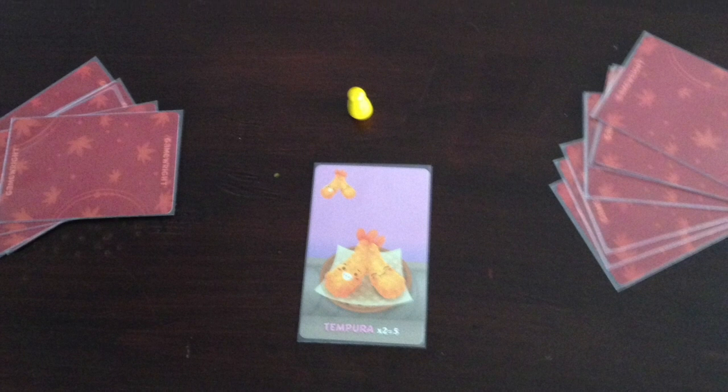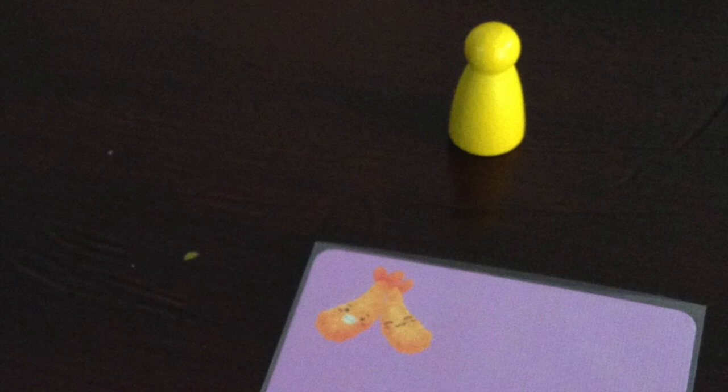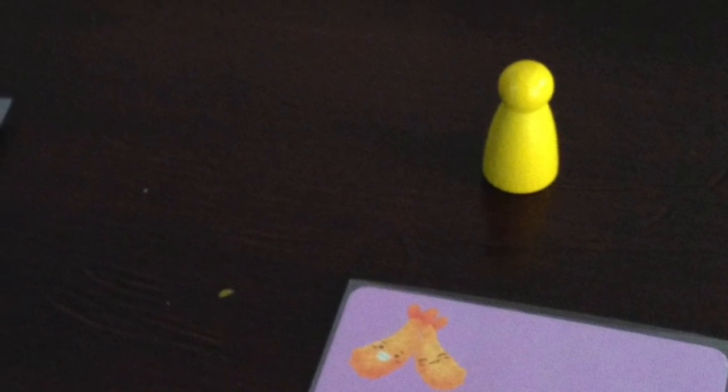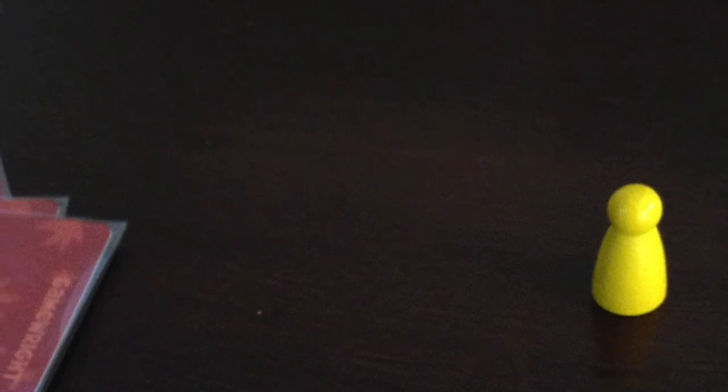Now that everyone chose their card, flip it over so everyone can see what you initially chose and what you're trying to save up for. Here's another strategy to think about: trying to block the player you're passing your cards to. The first round you're passing to the left — should you block them or worry about your own hand? The second round you're passing to the right — same question. It's very complex in that manner but extremely fun.